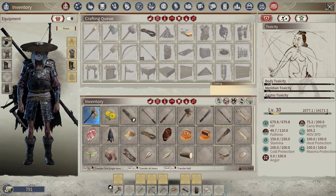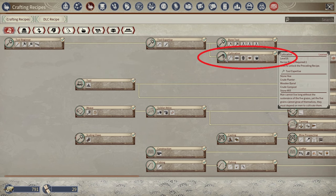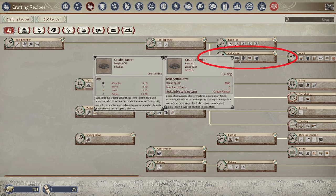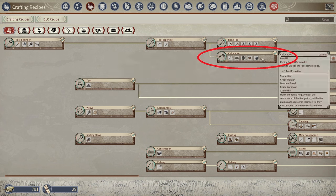To farm, you're going to need a few recipes. In the first section — workbench and tools — you're going to need to get over to cultivation. When you unlock that, you're going to get the hoe, a crude planter, water, fertilizer, and the stone mill. You're really going to need all of these to get yourself started.